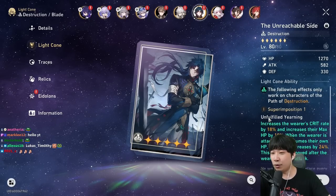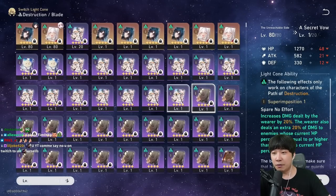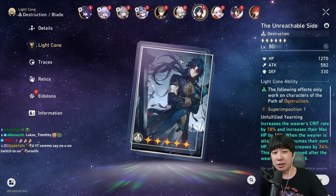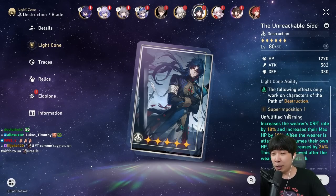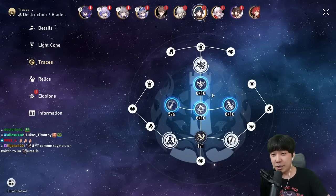This light cone is really good for Blade. Alternatively you could use Secret Vow at S5 which gives 80% damage increase, but Secret Vow is nowhere near this light cone. So if you love Blade and like his playstyle, I would say you should consider pulling for it.